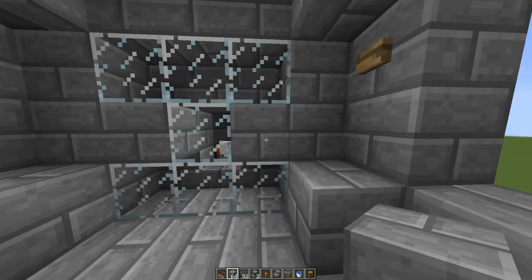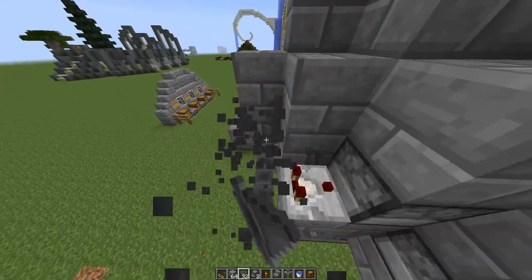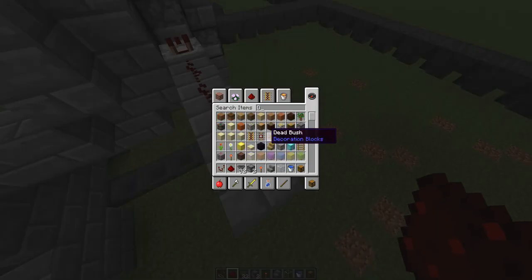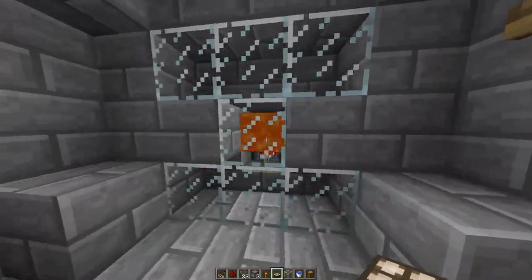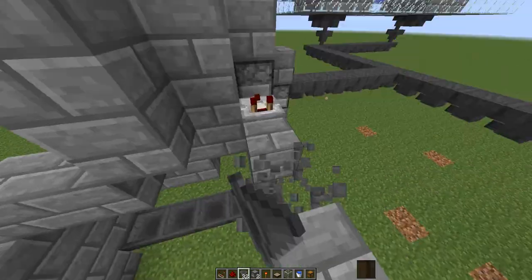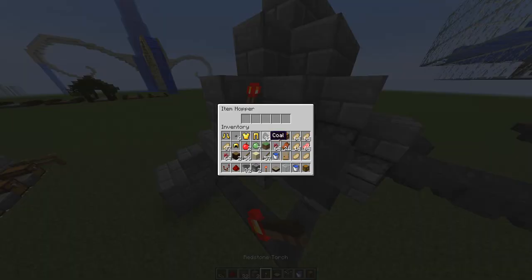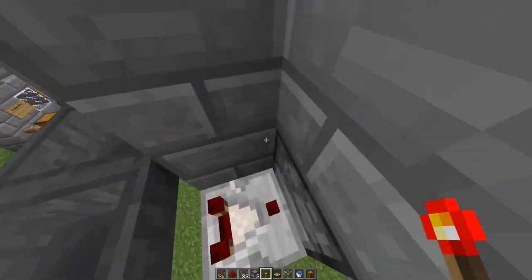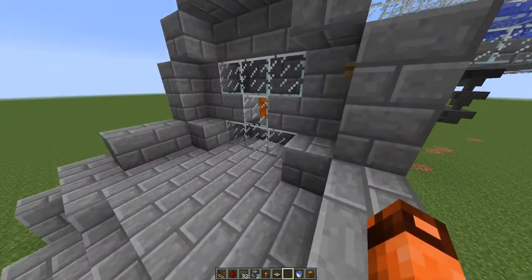Another way you could do this: instead of having the comparator setup like that, you can just take some redstone and hook up a daylight sensor to the dispenser. So whenever day comes, this will always stay on and the chickens when they grow up will burn and die. That's one way you could do it for AFKing, but I personally would rather have the button because it's more trustworthy - I'm definitely gonna get all the food. Also you don't want to worry about your house being made of wood and catching fire.